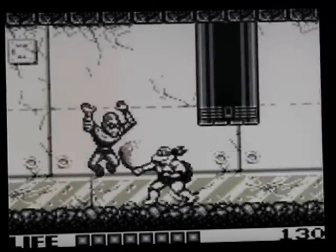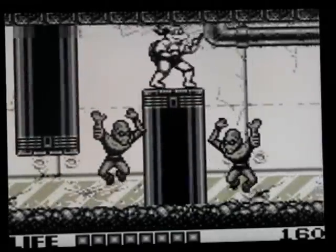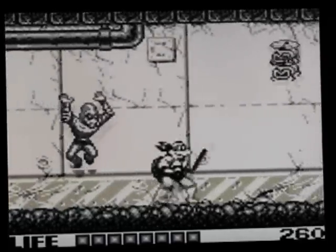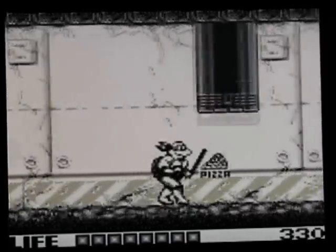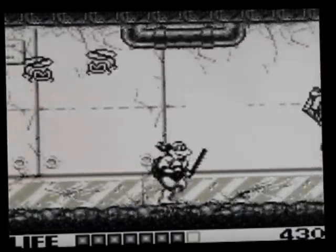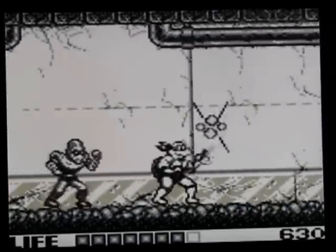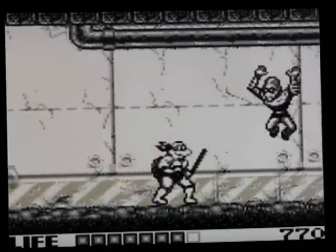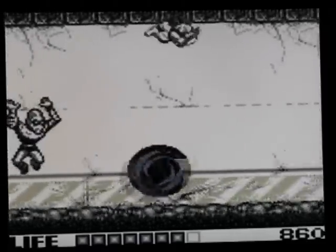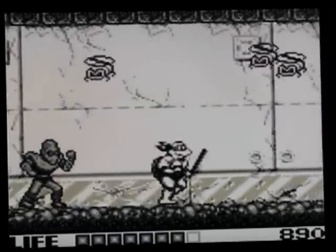Il me semble qu'il y a encore un passage secret sur un des niveaux avec des piliers comme ça. Il faut pas bouger, il me semble, enfin je dis ça vraiment de mémoire. Je vous laisse voir les images. Ce n'est pas un jeu avec un scénario absolument extraordinaire. Vous l'avez vu dans l'intro, c'est April qui est une fois de plus capturée.